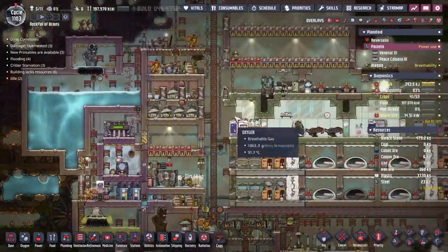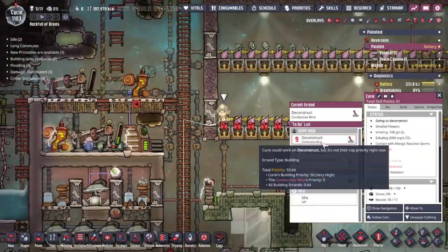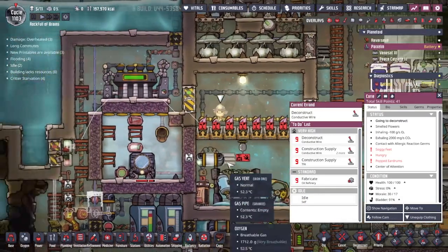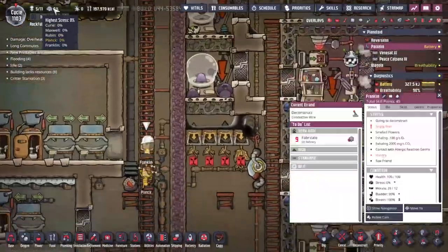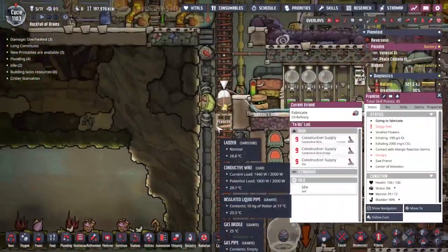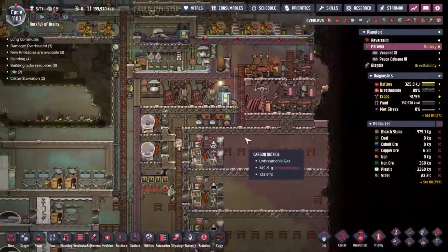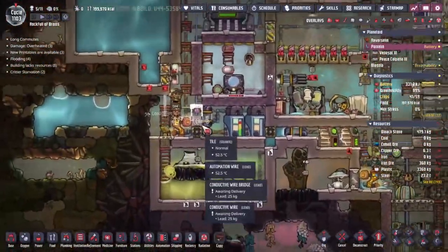I think Yuri's just going to get straight on it - I don't think there's much else she's got to be doing. She's deconstructing and constructing. There are some small fabrication orders to be done but Franklin also goes around and does that. Anything that Yuri needs to do somewhere down her list, Franklin is going to have up higher because she is the operator and Yuri is the builder.